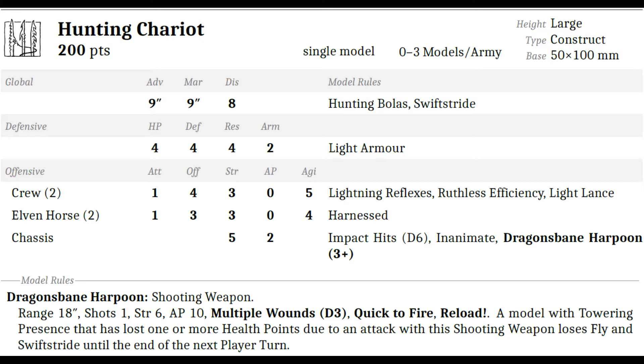As a chariot it can still threaten a little bit, but it can really only threaten chaff — otherwise you're not getting enough value. You only have six impact hits, which is dicey, and then only two attacks from the crew. They strike at offensive four with lightning reflexes, so they'll likely hit on a two-plus or three-plus, hitting at strength four on the charge — effectively strength five. That's not too bad, but you're looking at only two attacks with just four hit points at resilience four.